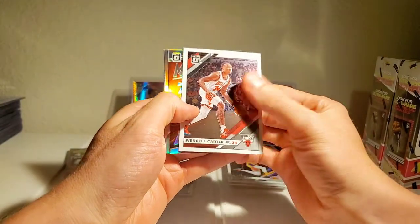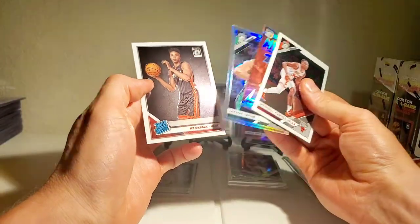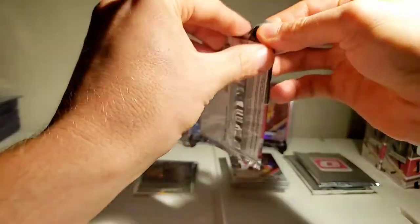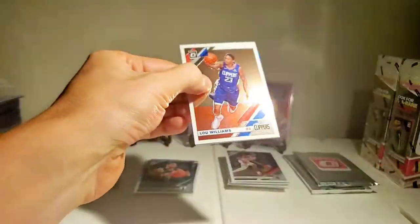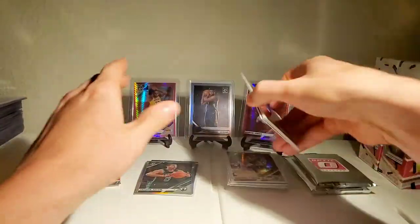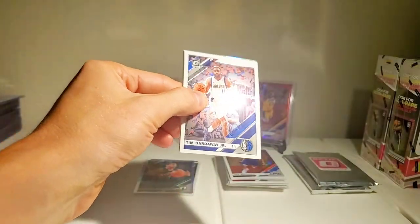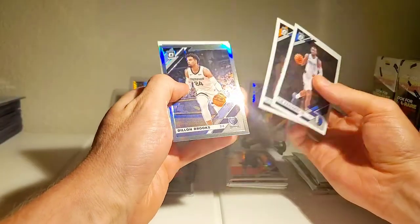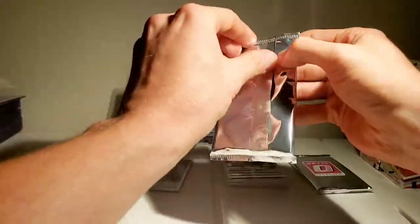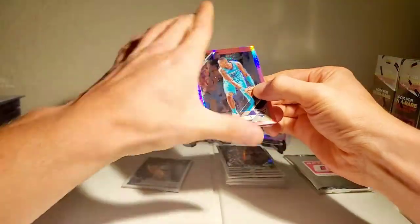Wendell Carter. Two surprises coming up — Bradley Beal, not what we wanted, and Jason Tatum silver. We will definitely take Jason Tatum silver. Lou Williams, James Harden, Dame Fantasy Stars silver, Sabonis. Tim Hardaway Jr., Mitchell Robinson, Dylan Brooks, RJ Barrett — I'll take RJ for sure, I'm a fan of his. As you can see from my investing videos, I have a lot of RJ Barretts.